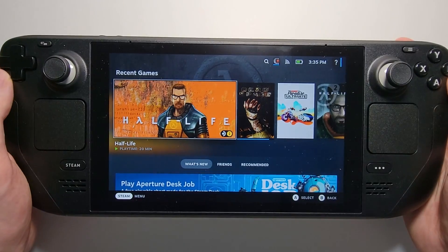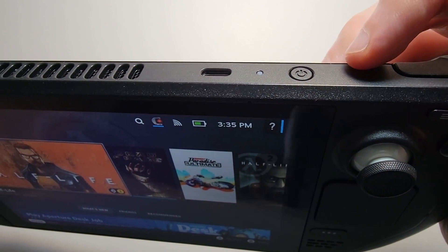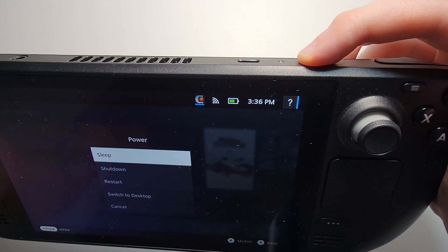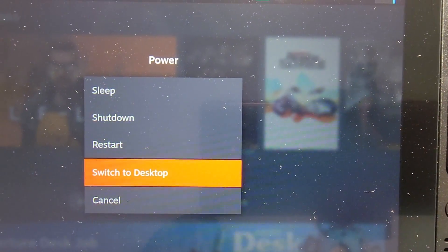Now it's pretty simple. To go into desktop mode, you see we have the power button right here. You're not going to press it — you're going to hold down on it for a few seconds until you see this menu, and then go to Switch to Desktop.